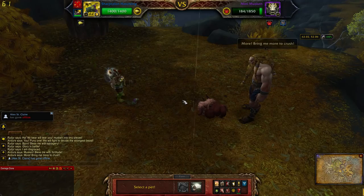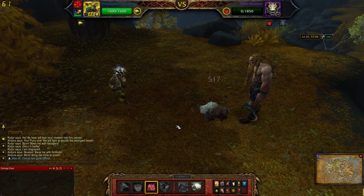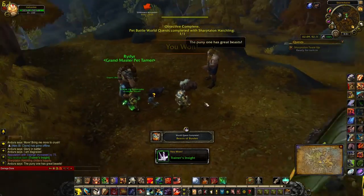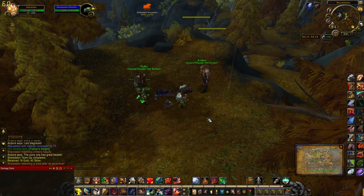The next one is number five and you want to do three pet battle world quests with your pet. This could be a little challenging depending on what kind of pets you have. Hopefully you can get it done. After the three, turn it in for some more gold.